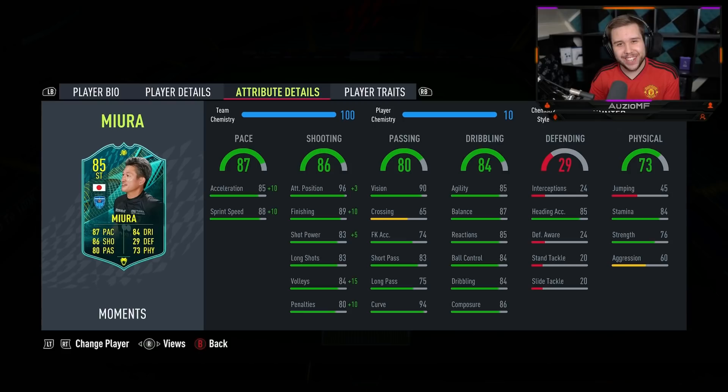I'm looking at the stats and I'm actually impressed — the stats look really, really good. EA have done a great job upgrading the stats, because giving him a Hunter chem style is making this guy have 95 acceleration and 98 sprint speed.